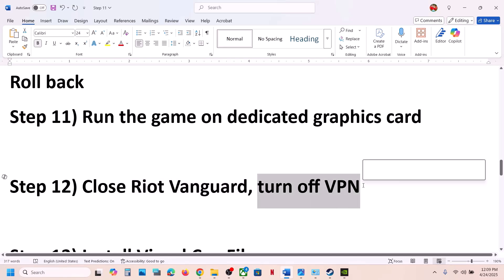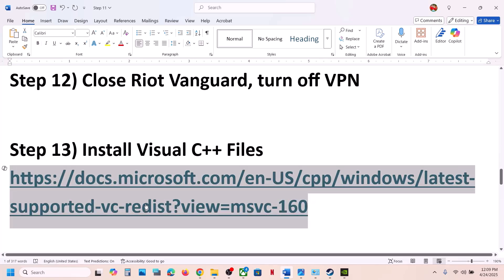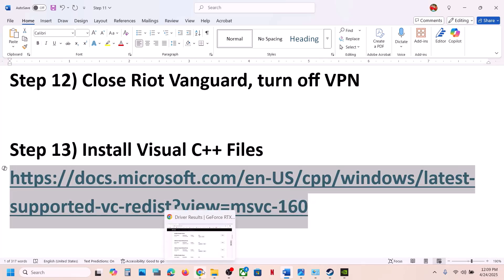If you are using a VPN, turn it off and close it, then launch the game. The next step is to install Visual C++ files. Copy the link provided in the video description and open it in a browser — it will take you to the Microsoft website.